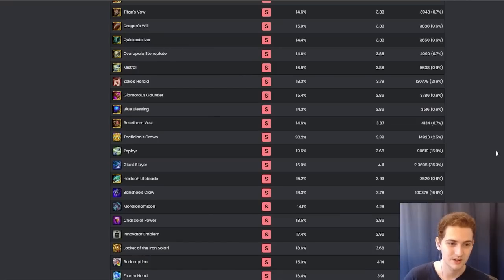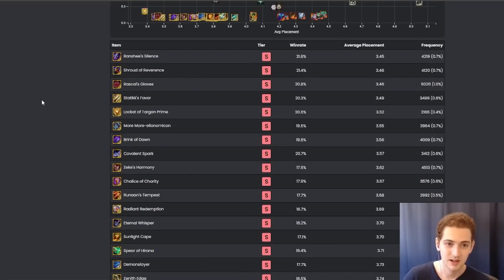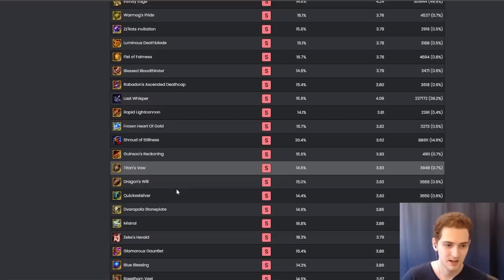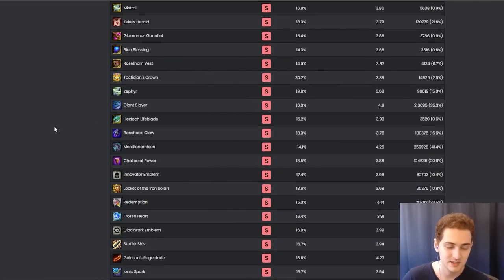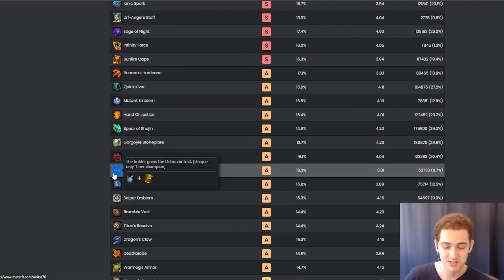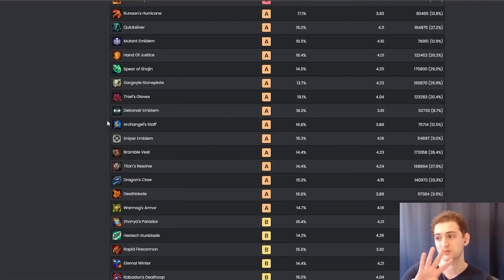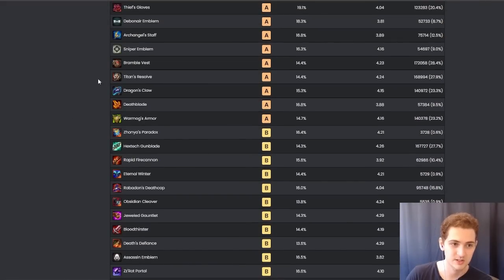Just a few random closing thoughts about the meta in general. Here are items by win rate — as you can see, all the Radiant items are obviously doing very well. Things like Banshee's Silence and Shroud, Rascal's Clever, Statics — a lot of the utility ones are very high up. Some of the worst ones are things like Rabadon's, Dragon's Will, Rose Thorn Vest, Hextech Lifeblade. For the really OP emblems — according to Meta TFT: Innovator Emblem is the highest in the S rank, Clockwork is really strong like I talked about, Mutant is also really strong, and then things like Debonair for Talon Reroll or the Debonair Draven board. Sniper Emblem — you usually go Bruiser Snipers or Bodyguard Snipers, pretty flexible, like 4 Bruiser, 4 Sniper with Caitlyn, Vi, and Sejuani for Enforcer. Once you go further down there's quite a big drop-off.